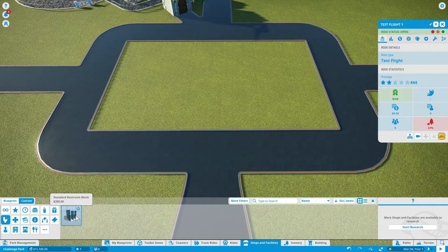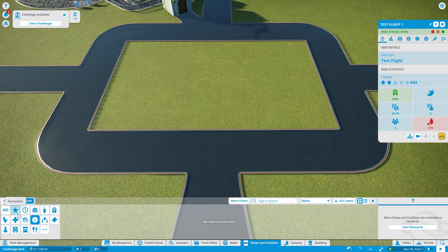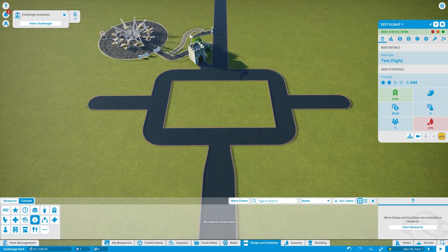We do have bathrooms — thankfully — so we want to put one of those in. We'll want a first aid station eventually, though not right away. ATMs also need to be researched, and that we should do fairly soon, because it allows people to take out more money when they run out, and then they can continue to spend. We'll also want to research an information booth — that's where they sell the priority passes, which start at around $10.